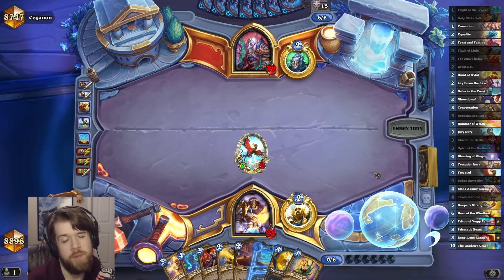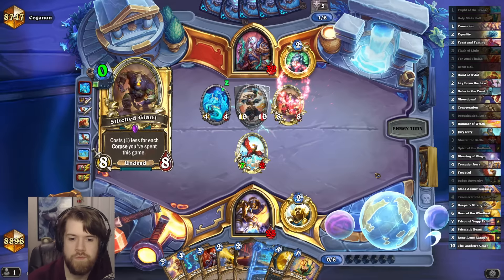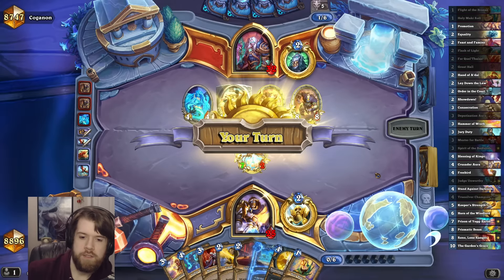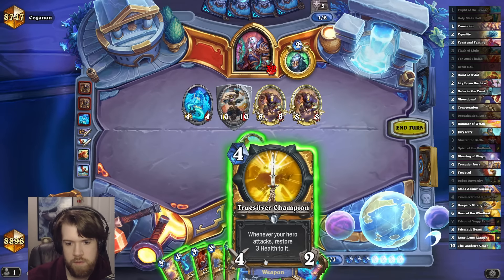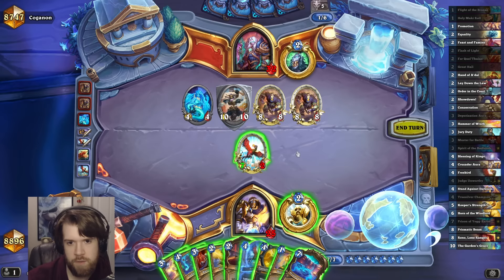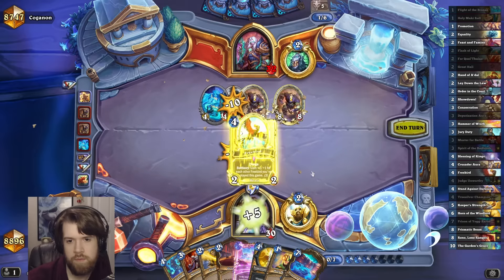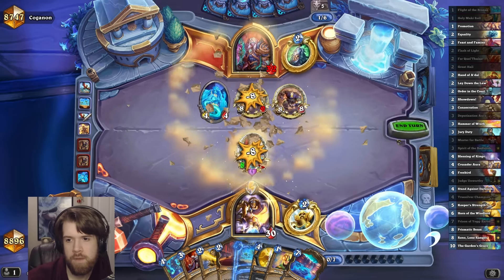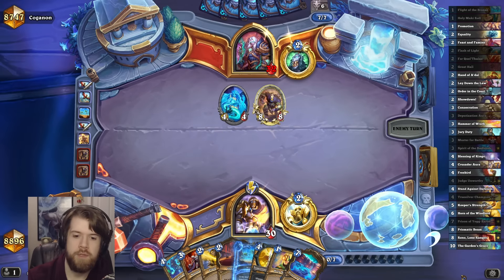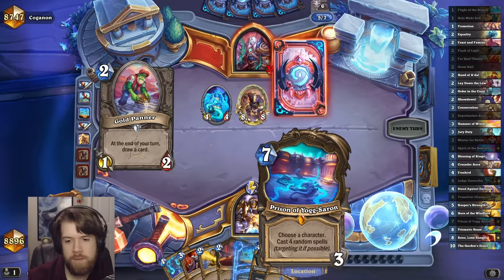They might have Corpse Bride here. Kinda seems like a Rainbow deck. So how big is this bird? Oh, Prison — it's a 5-5. Deputization Aura plus Freebird is actually quite good here. Bonk bonk. Beautiful. Next turn can maybe be Bird plus Judge Unworthy — deal with the 8-8 and then the Bird can do whatever. Or if I'm desperate, it can be Prison.